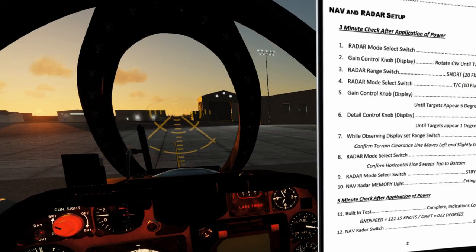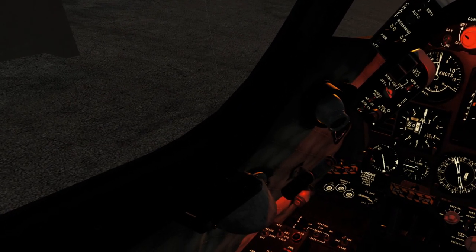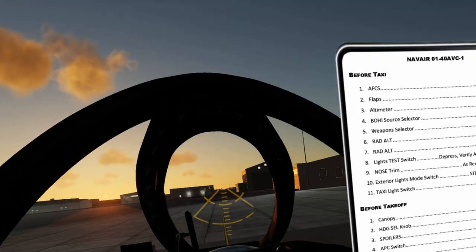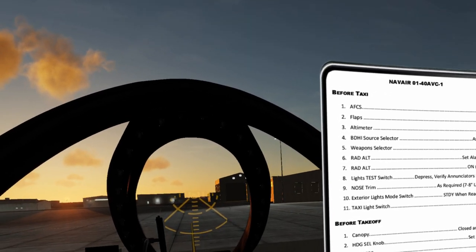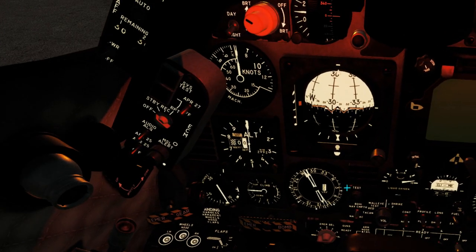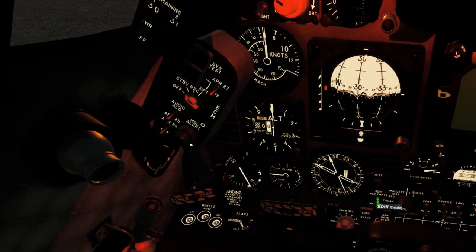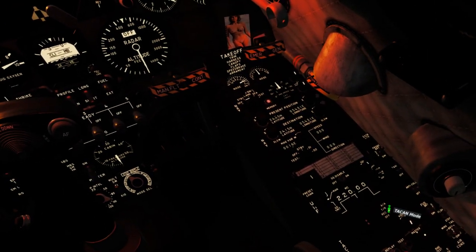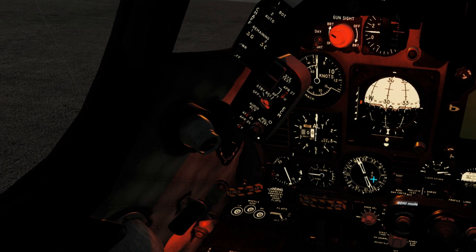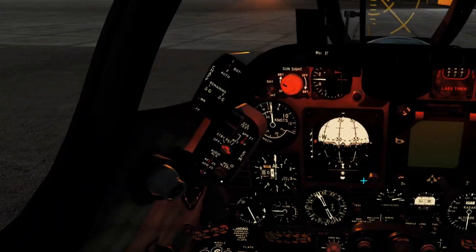Flipping pages for before taxi: we want to make sure the AFCS is on standby. We're going to set the flaps to half — that's a preference thing, I like setting flaps prior to moving. Altimeter is set — 2992 as in the brief. BDHI source selector — we have a choice between the nav computer, which currently won't provide information, and TAC-AN which we set earlier but haven't turned on. One of the steps we're going to add here is TAC-AN setup, going to transmit-receive so we have distance in the window and the head pointing to the station.